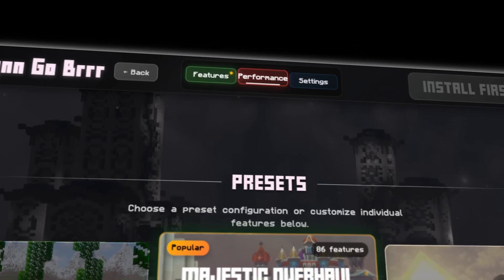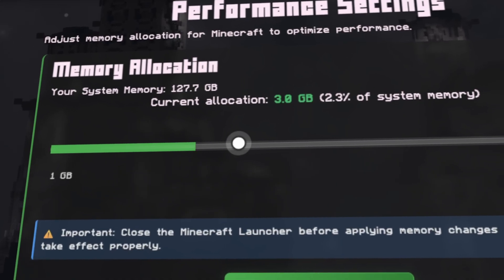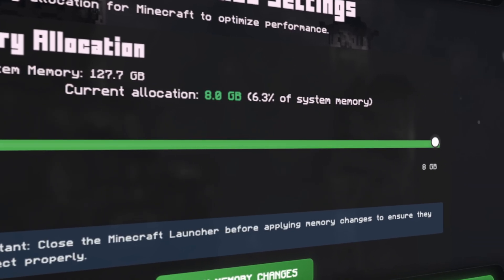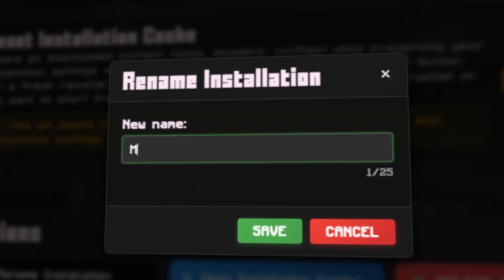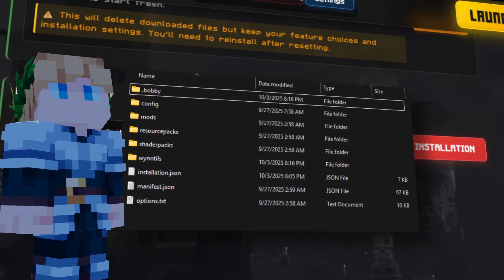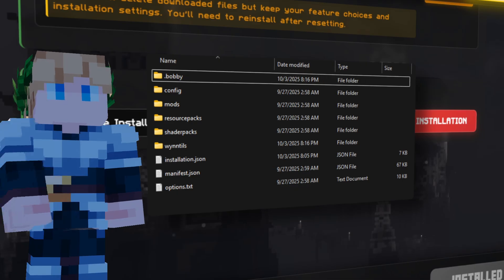Don't miss the Performance and the Settings tab. In the Performance tab, you can super easily adjust your RAM allocation with a slider. And in the Settings tab, you can find some extra details and also some pretty neat functions — you can rename your installation and open the modpack folder directly, so you can find all the files, screenshots, and especially your windtills folder.